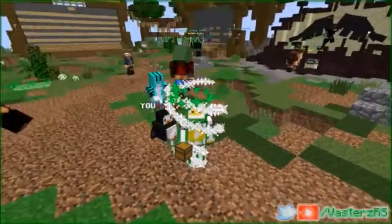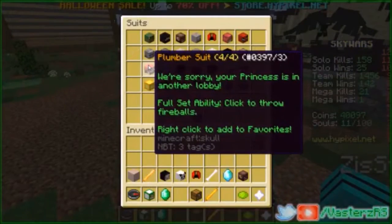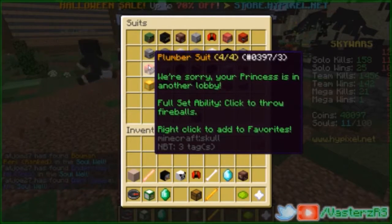Let me show you guys what it is. So basically — there we go — it's the plumber suit, and it says 'We are sorry, your princess is in another lobby.' The full set ability says: click to throw fireballs.